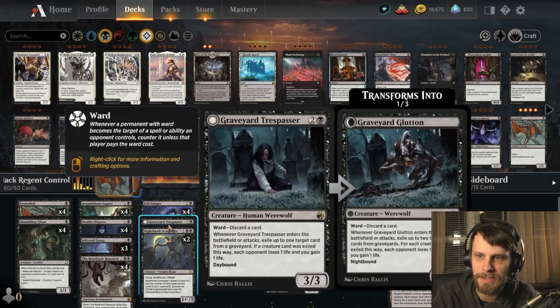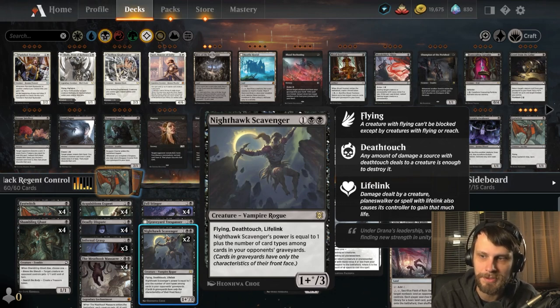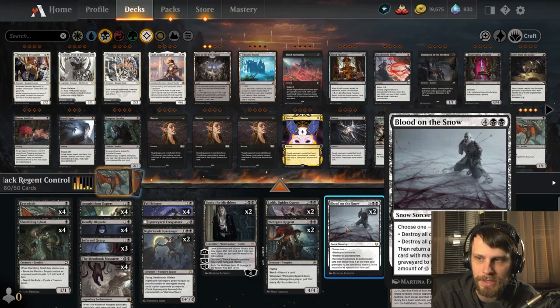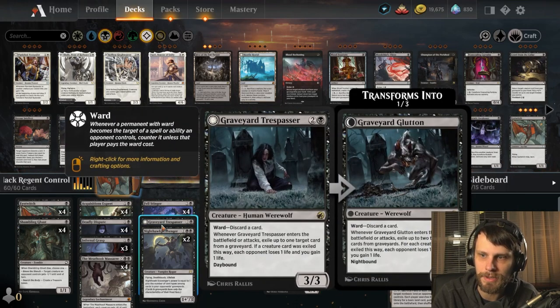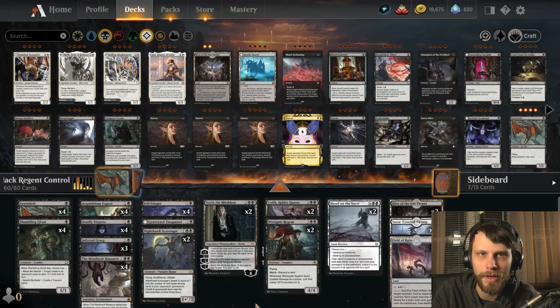In the three-drop slot, just a couple of interesting things to note. We do have Nighthawk Scavenger — absolutely a powerhouse card. I don't know why more decks don't run this. We've got Fell Stinger, which we can exploit using some of these early game creatures to hopefully draw some cards and get to our big stuff. And then we do have Graveyard Trespasser, another one that's going to be difficult to deal with because of that ward cost of discarding a card. When it enters the battlefield or attacks, you get to exile a card from a graveyard — if it's a creature, you get to drain for one. If both exiled cards are creatures, you drain twice. Very interesting, very teched-out, very cool deck, and I'm excited to try this one out.